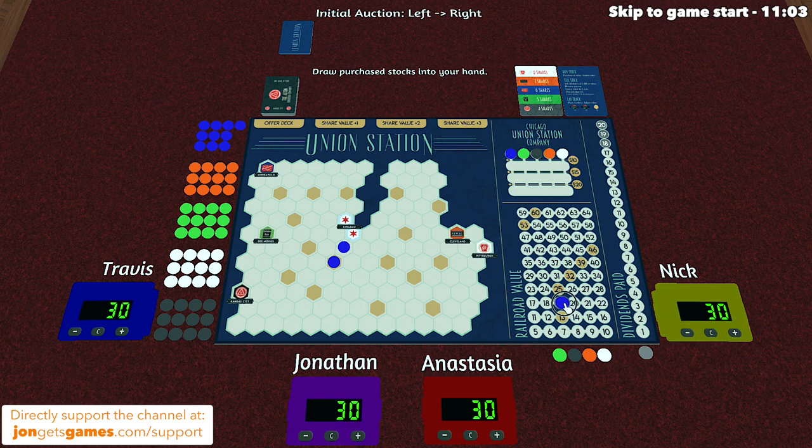Every time a company token crosses one of these golden spots, that is going to initiate a dividend payout for that company. We take the value it's under — in this case that's 20 — divide that by the number of stocks in that company that all players own, and then each player gets money equal to the number of that stock they have. Each time a dividend pays out, we move this token forward. We keep playing until we've had 20 dividend payouts, until none of the company tokens can be legally placed on the board, or until every stock certificate has been sold.